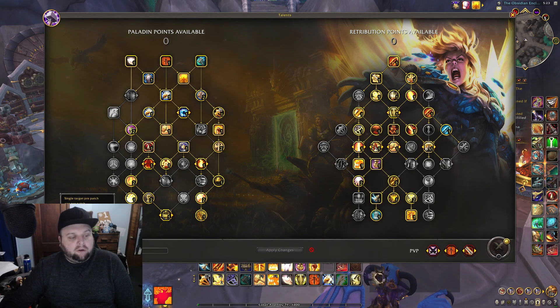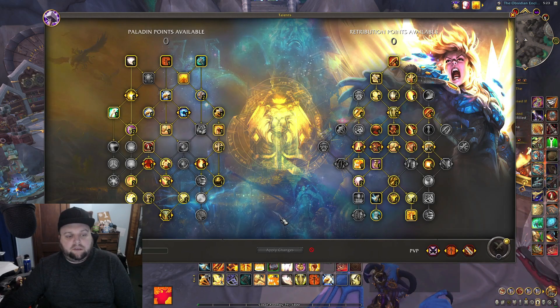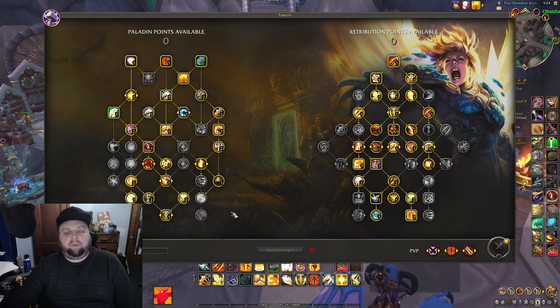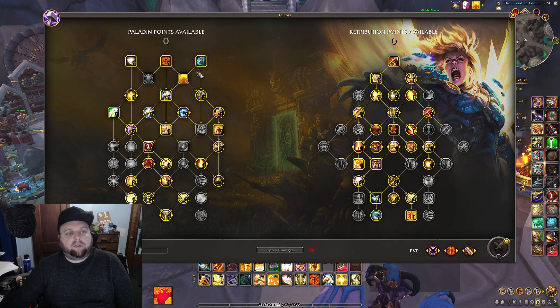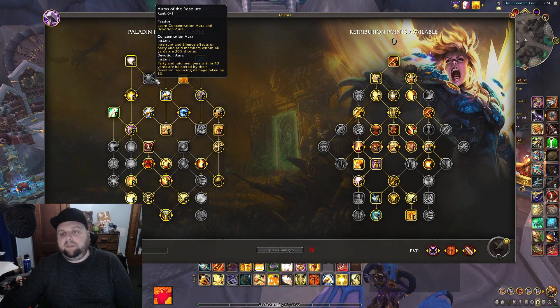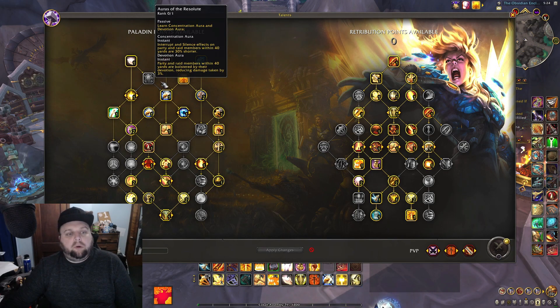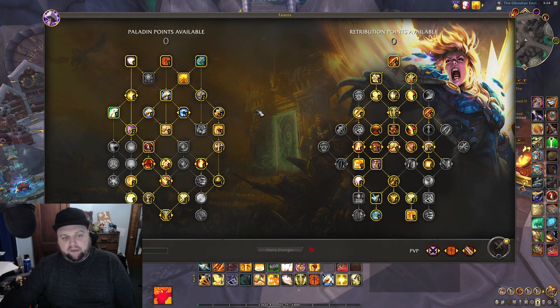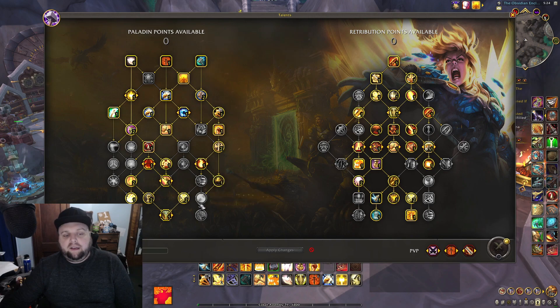Let's talk about multi-target. This is kind of like a mythic plus build. What I might suggest is maybe taking out one of the horse abilities — either the double charge or the extended — and grabbing Devotion Aura. It could be useful on a certain key or if your group is struggling. You're almost always going to want to use your aura for more damage, but Devotion Aura is available if needed, and you're only losing a mobility talent.